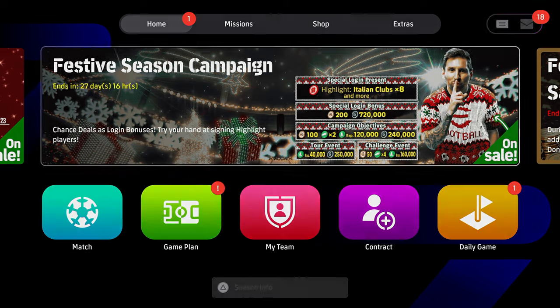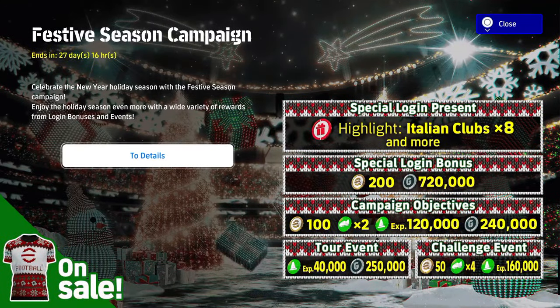We'll start with the festive campaign. This is a new special login present. It's going to be the Italian Clubs by 8, so we're going to be getting 8 special login presents. We're also going to be getting coins and GP. The campaign objectives throughout the festive campaign are going to include 100 coins up for grabs, 120 XP, and 240,000 GP with trainer programs and trainer XP.